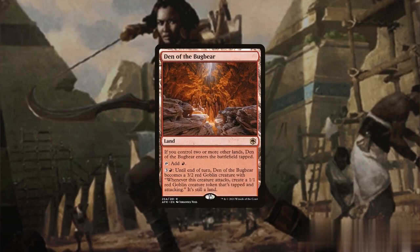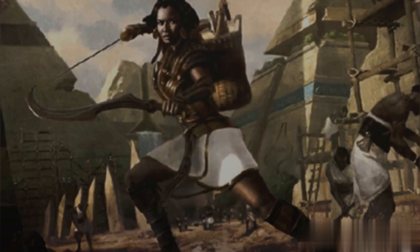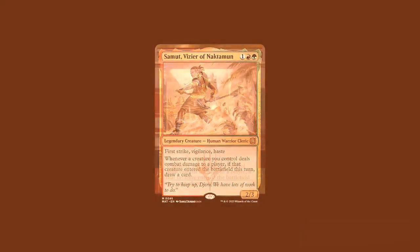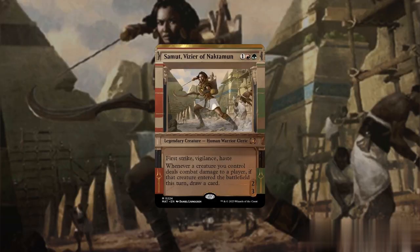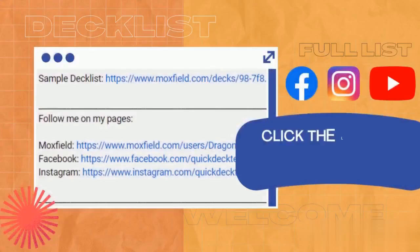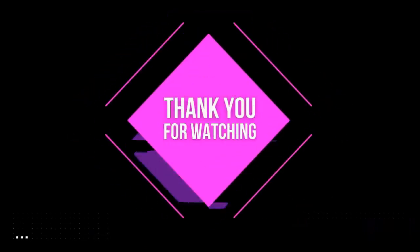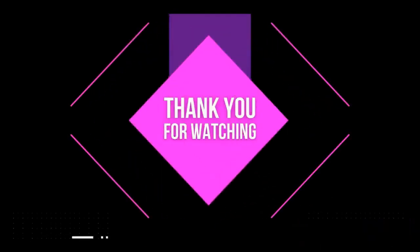In summary, card advantage is a very potent ability, particularly when it is with a commander. By combining it with Samut's aggressive gameplay, we can construct a deck that focuses on pure offense, hitting hard and fast, bringing us closer to victory. To see my full list of this deck, please click the link in the description below. If you enjoyed this video, please like, share, and subscribe — we'd really appreciate it. So until next time, thank you for visiting and see you all in our next Quick Deck Tech.